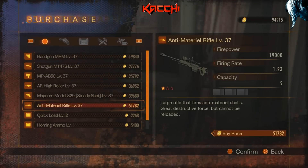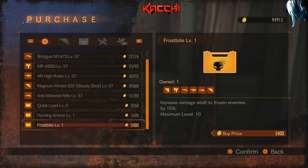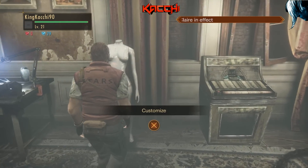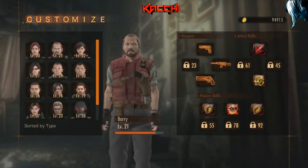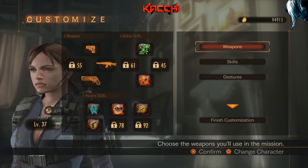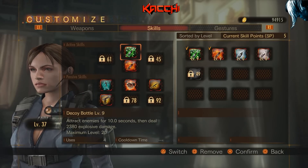I can see the AR High Roller level 37, the material rifle — all of these. I'm buying ammo because I've been using it up from the last mission. I got a completion medal and I've just been wrecking. The character I've been using on such a crazy streak is Jill. I've been using Jill for about the past 20 or 25 missions. With Hunk's stealth cloak it's considered OP because you can cloak yourself and instant kill enemies from behind.